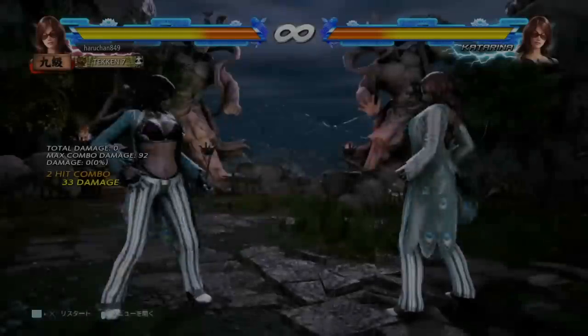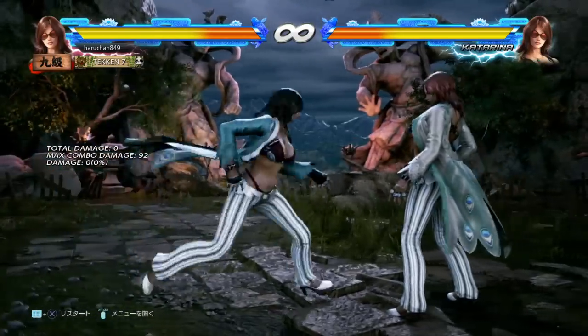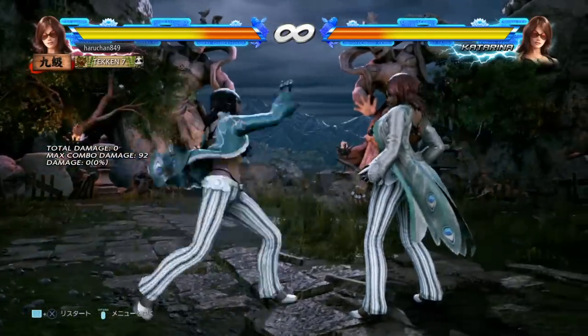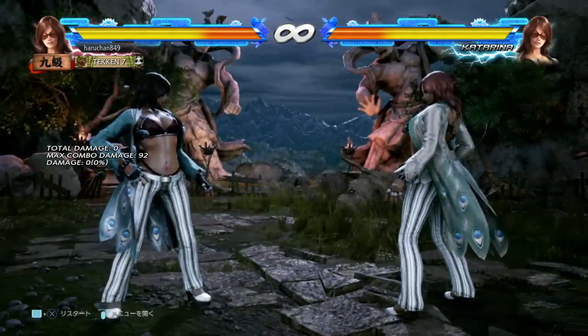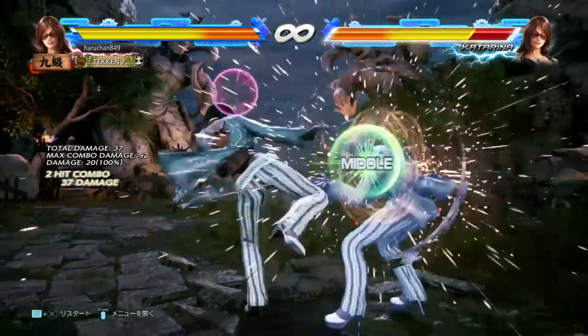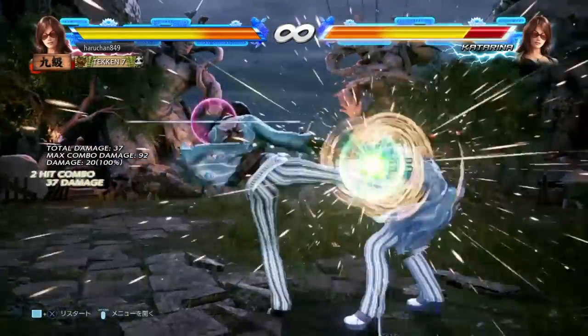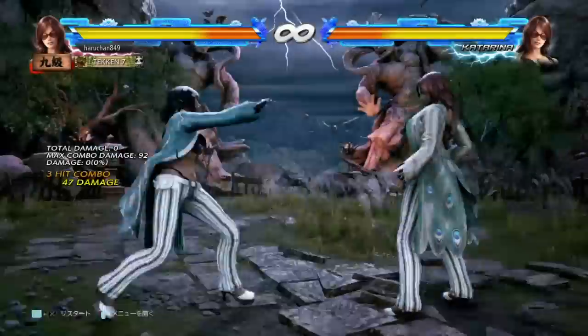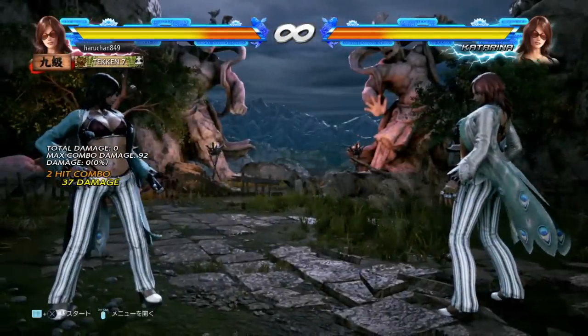I don't think this move is all that significant. The hop kick is still your best launcher, best whiff punisher, and one of your most reliable and great moves for the character overall. Next, let's talk about 4-4-4, because this is another significant and contentious point. The main nerf to this move is the fact that previously you could do 4-4-4 looking for a counter hit — if you got it, massive easy combo — but when blocked, it was completely safe. They've made it minus 10 now, so your opponent can punish this and Katarina can't just constantly throw it out risk-free looking for that counter hit anymore.